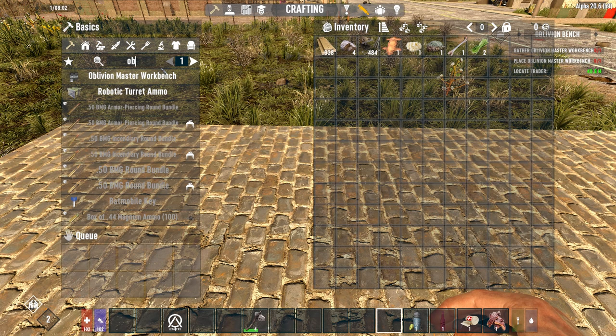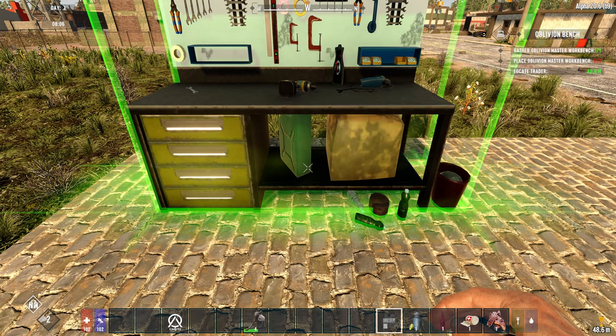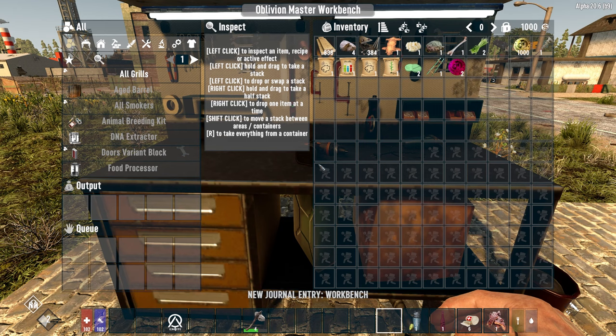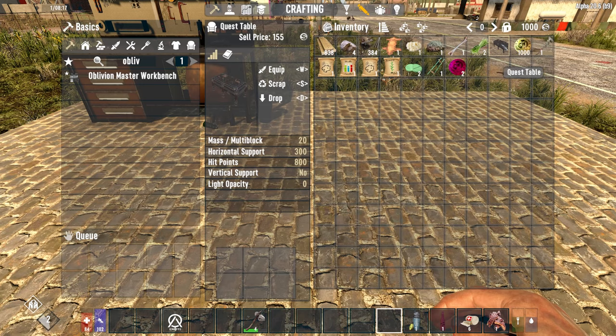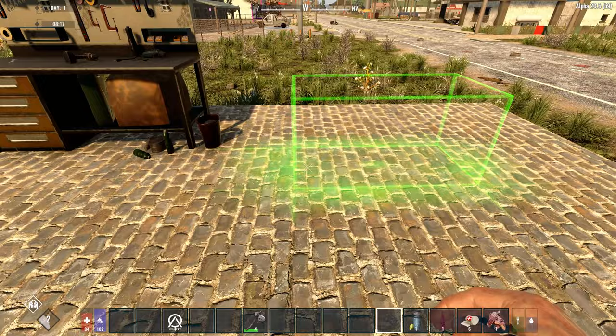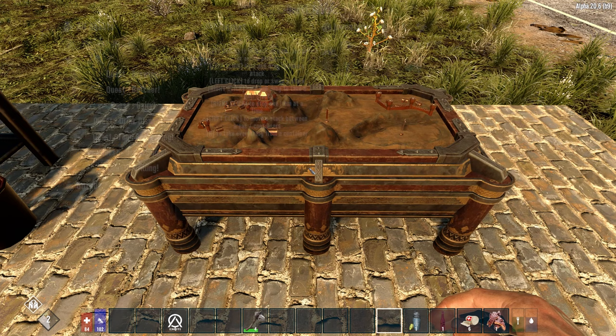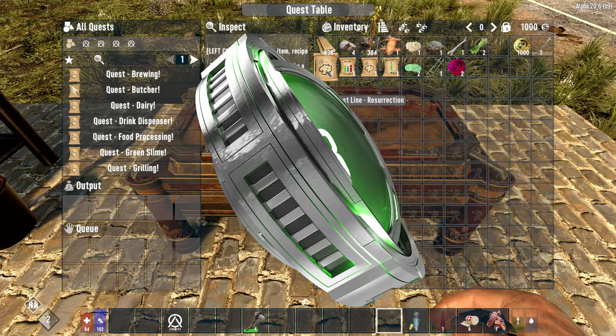As soon as you can, follow the opening suggestion and craft an Oblivion workstation. This is kind of like a vanilla workstation but unique to the mod. Once you place it, you'll be told to visit a trader and get your quest rewards, which will include a quest bench or table. Pop this down and you can use it to start various quests related to the story or crafting. With these two items — the Oblivion workstation and the quest table — the world is your oyster.